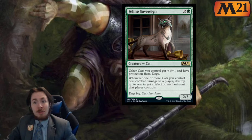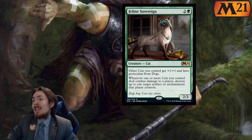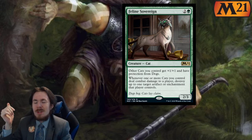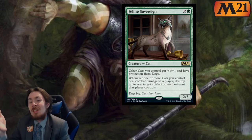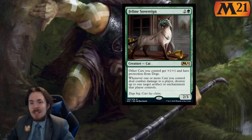Feline Sovereign is a 3 mana 2-3 cat. Other cats you control get plus 1 plus 1 and have protection from dogs. Hooray, flavor win! The lord effect is fine, but protection from dogs — really? Watch dogs just be super tier 1 and this card comes down like, guess what, cats win the day.